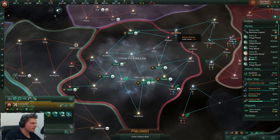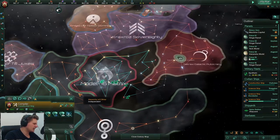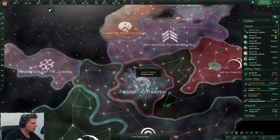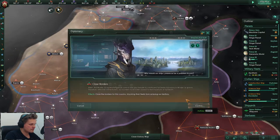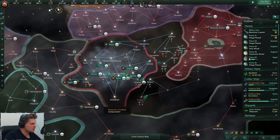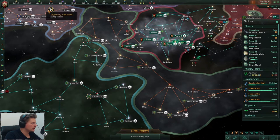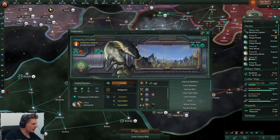Once that's done, let's build a starbase over there. I hate that - I should have closed my borders. He closed borders with me. Fine, have it your way - I'll close borders with you as well. Negative seven. He declared me rival as well - aren't you in a war buddy?